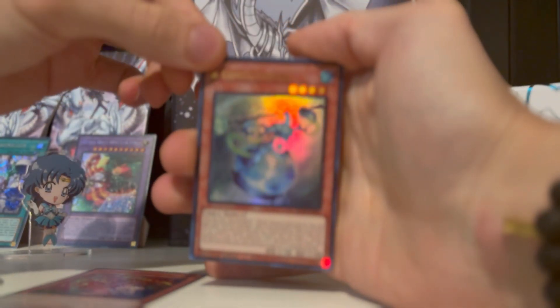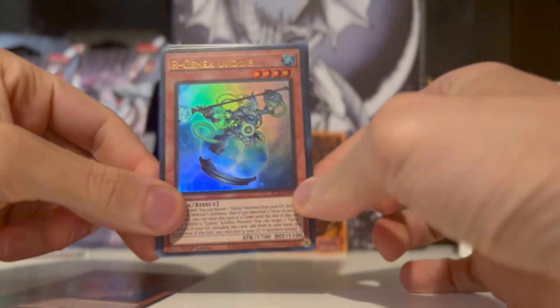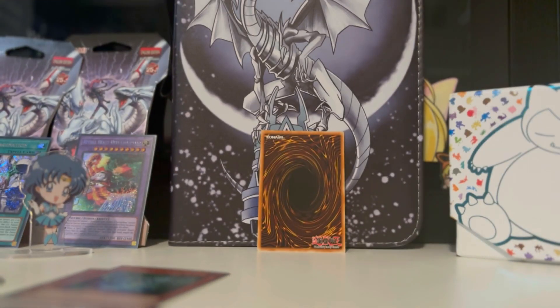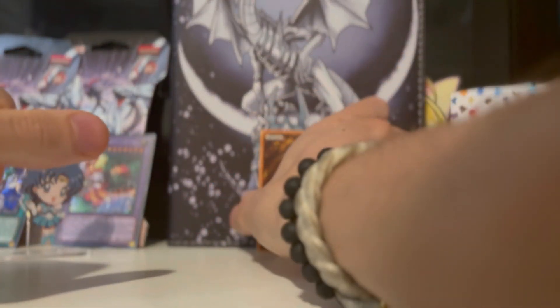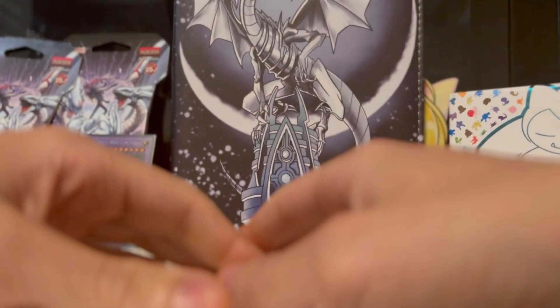Genix... come on, focus! I only got like 10 percent left on this phone. Diviner of the Herald — that is beautiful, I'm putting that in the binder. I just love the art on it. Genix Power Planner again. And our last card — Ritual Beast Inertions. I don't have this card, yeah!